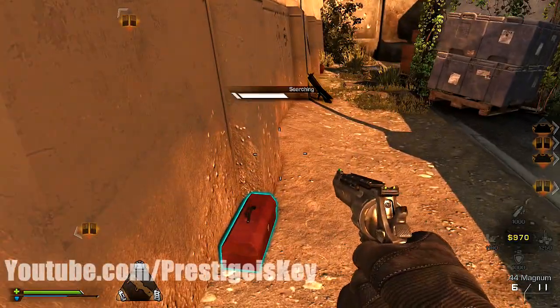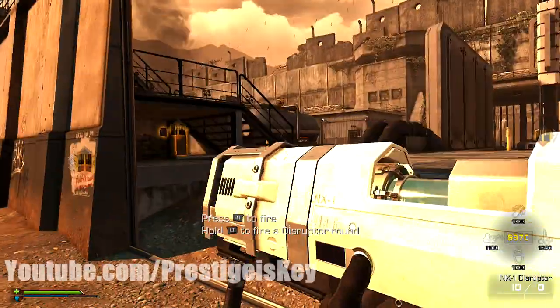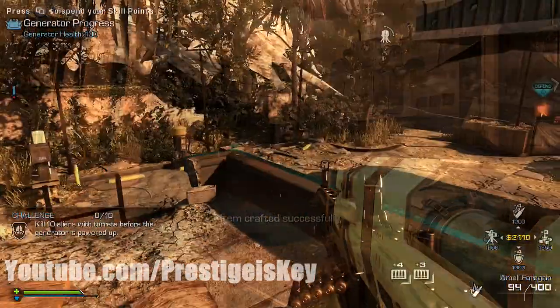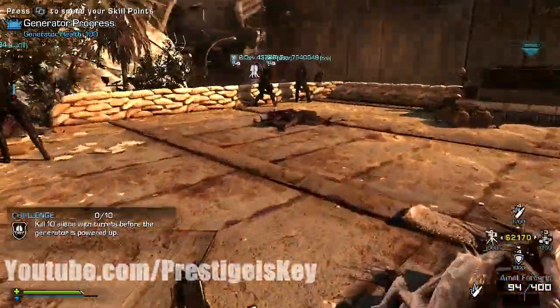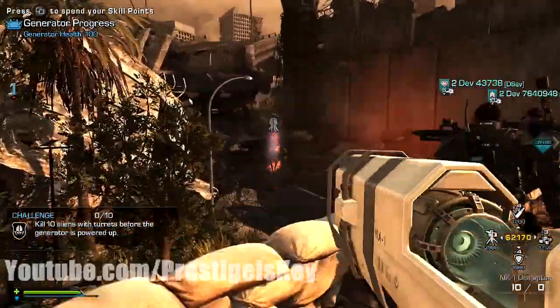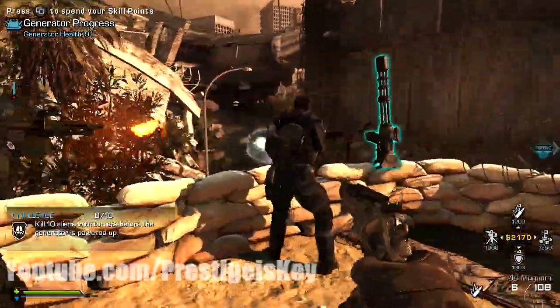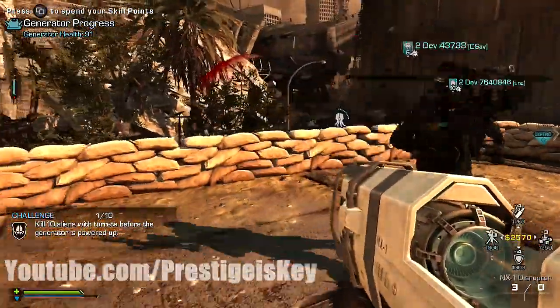The thing I want to point out is, in order to kill the ancestor, you have to have the NX1 Disruptor, which sort of acts as the wonder weapon of this map. We had the Venom X before — this is similar to the Venom X, but it's not the same thing. And you don't have to pick up ammo for it off the ground.